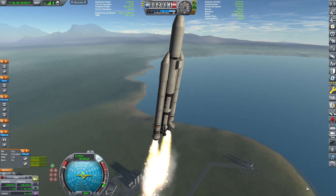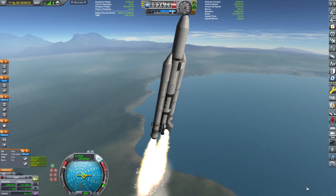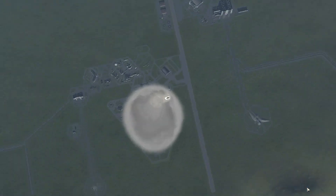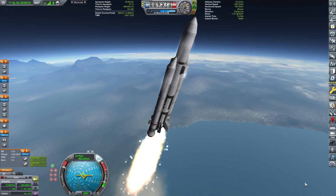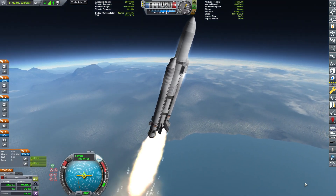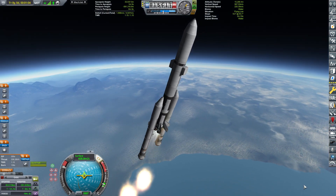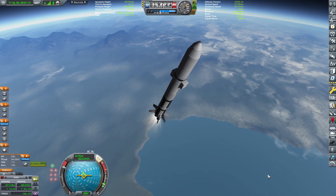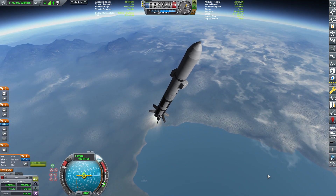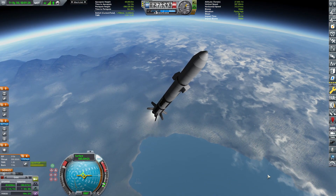Our previous landing on Eve revealed that if you only have one relay satellite, it can get on the other side of the planet and cause blackouts. The other craft in orbit weren't exactly relays because they didn't have relay antennas on board. So to prevent the same thing happening on Duna, I have lovingly crafted and launched a ship that contains not one but two small relay satellites.